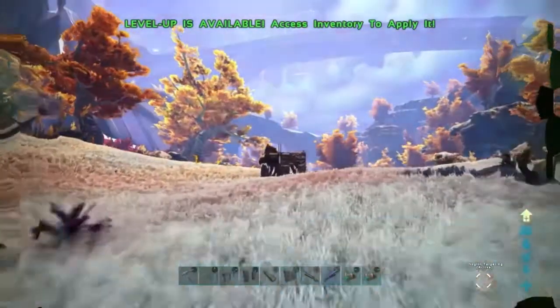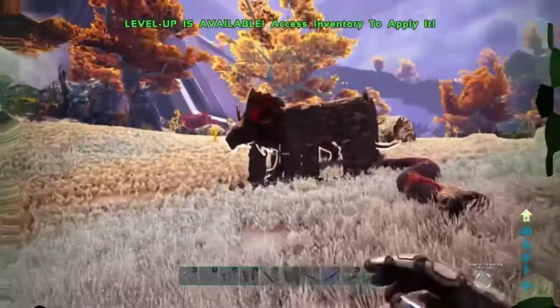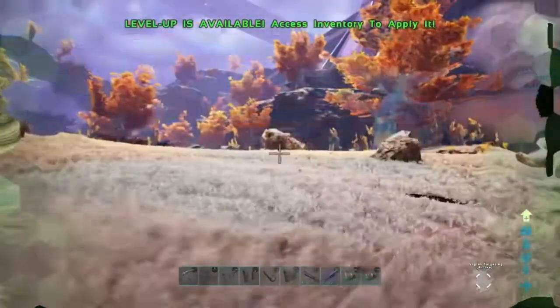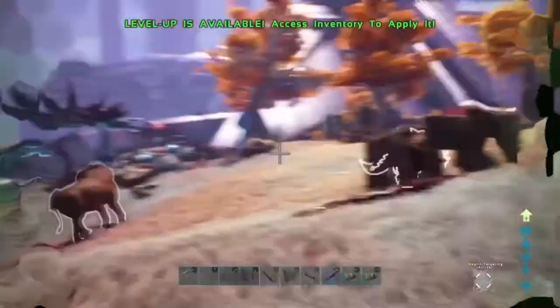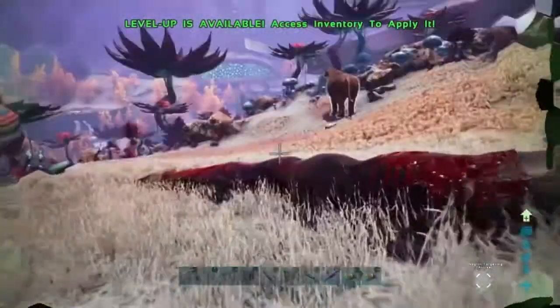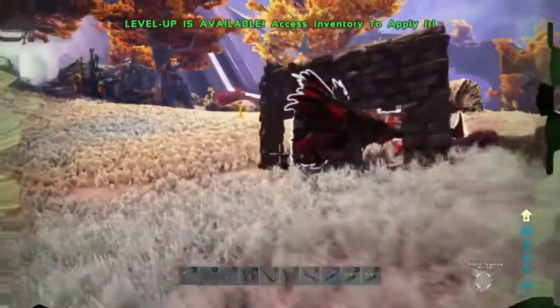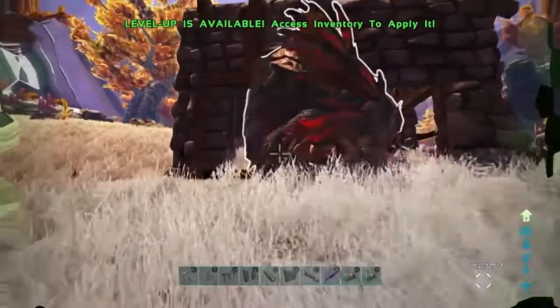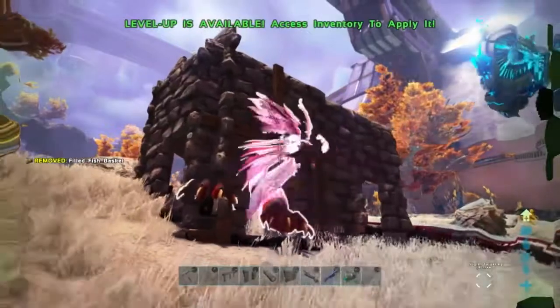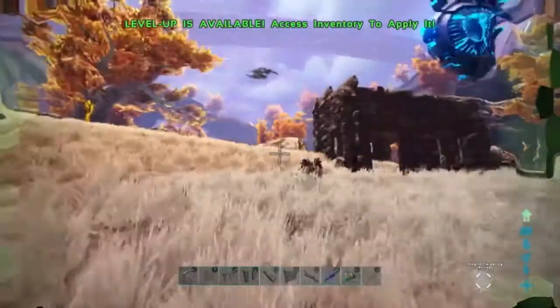We had to go out of render range so it would de-aggro on us. But here it is — it's still captured. So you put the fence foundations down, then the window frame so you can actually go up to it and feed it, then the wall's on top. You have to approach it from its back, otherwise it will wake up. Make sure you stay crouched.